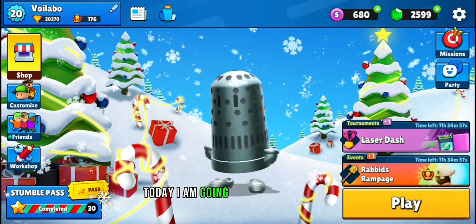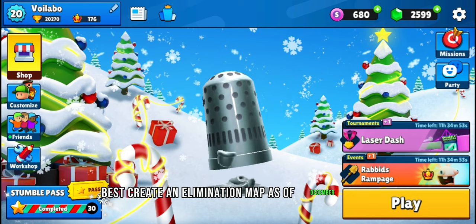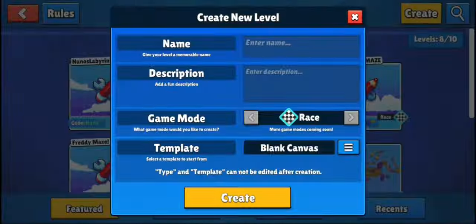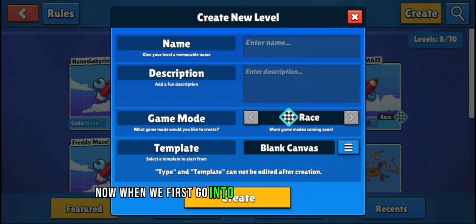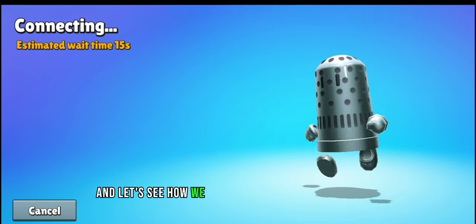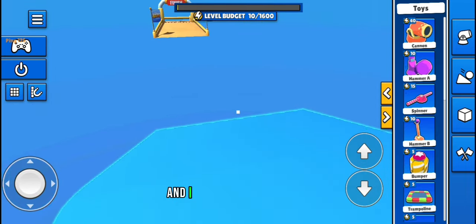Today I'm going to show you how to best create an elimination map as of December 2023 in the Stumble Guys Workshop. When we first go into the Stumble Guys Workshop, you'll see this page asking for our game mode, and currently we only have race. Let's see how we can best replicate this elimination map - we jump in here and we've got our start and our finish line.